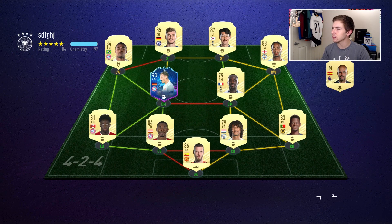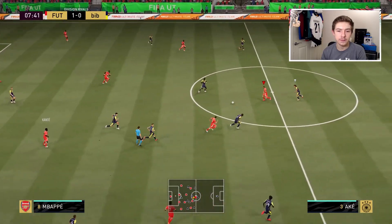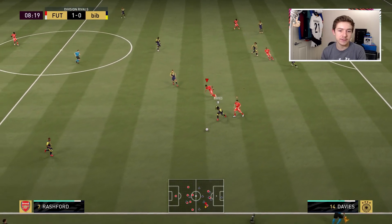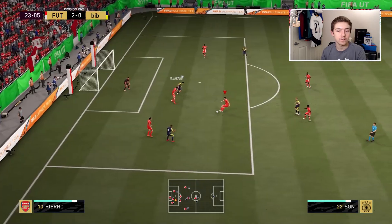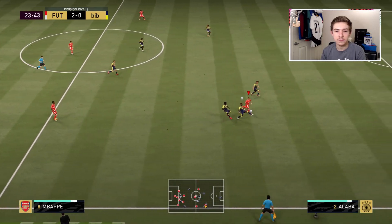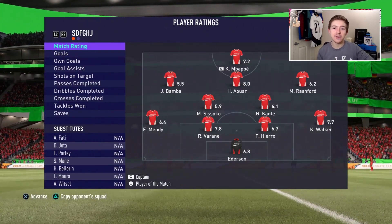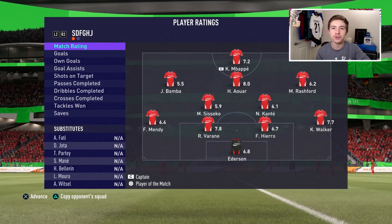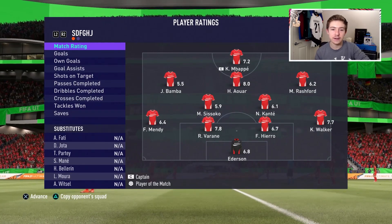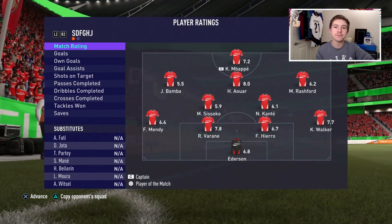I wonder what formation they'll play — surely the 4-2-3-1. Hierro gets a nice little block in with the stomach. Because of that block I try to build, but Hierro isn't as quick as Alphonso Davis. The clearance goes to the wing, and Mbappe wasn't far off that. We get a third goal and my opponent decides he's had enough after that. A clean sheet for Hierro is nice to see, along with Varane — another solid performance. Varane was definitely the better of the two in this game.